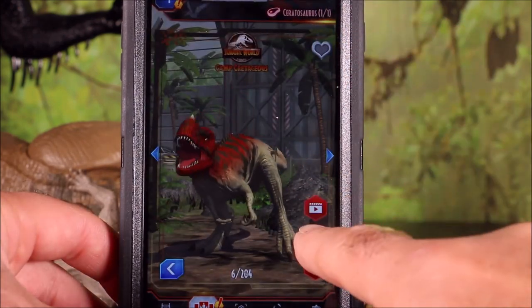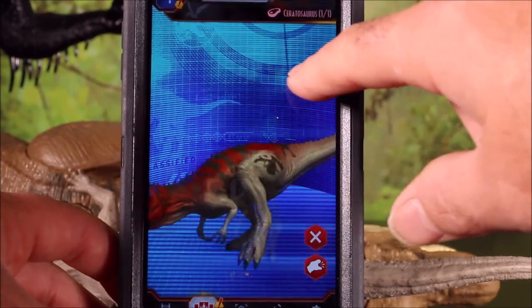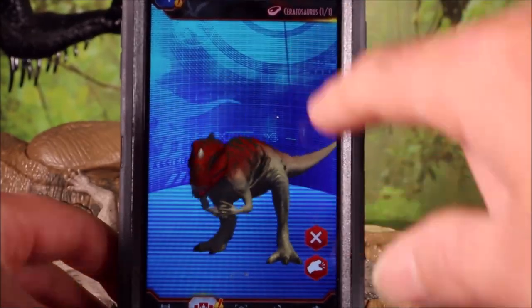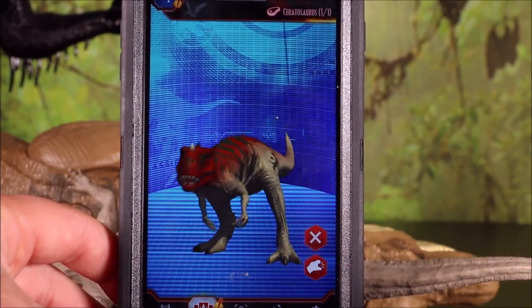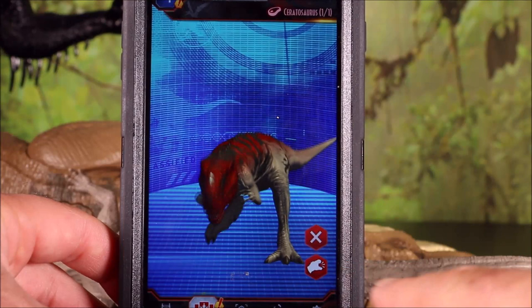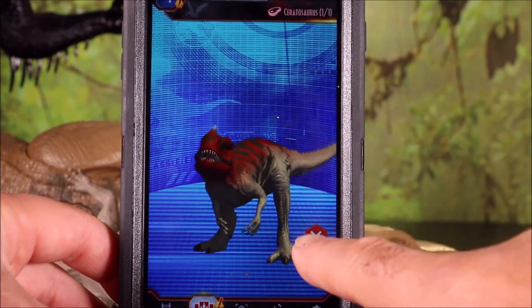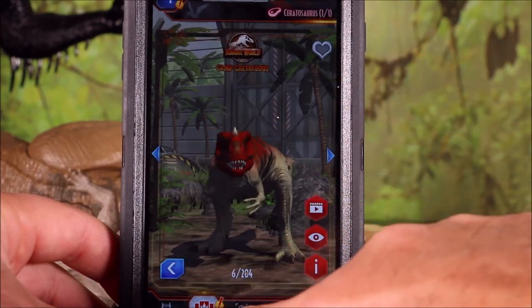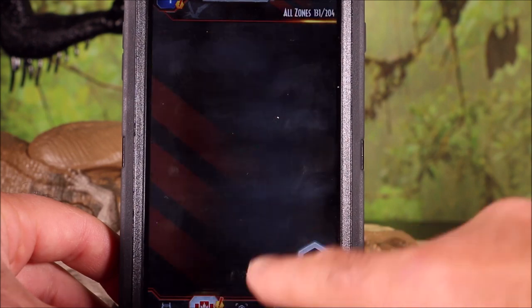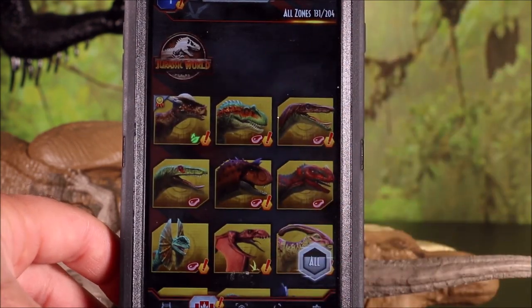You can get the 360 view of her, and since this is one of the newer ones you can make her roar — she has a weird squeak in her roar which I don't think I like. So there she is. You guys have been following me — you now have over 131 dinos, and I included the scan points for all of them.